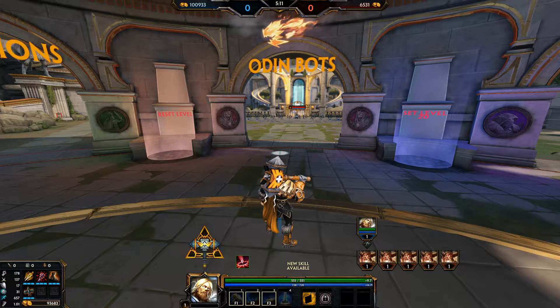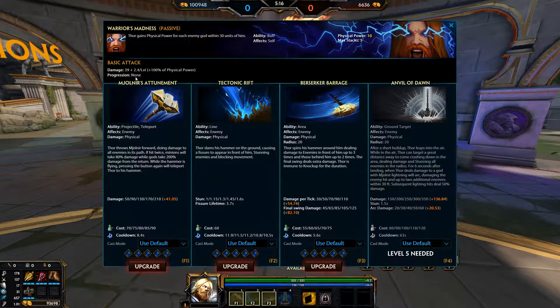Now on to Thor's passive and abilities. I won't be covering his basic attack progression because he has none — it's just one on every basic attack. His passive: he gains physical power for each god within 30 units of him. This stacks up to 3 times, and each stack is 10 power. So if you're in the middle of 3 enemies, that's 30 power. It's a pretty simple passive — you don't generally utilise it that much, but there is one trick I'll teach you. Apart from that, it's just a nice bonus.